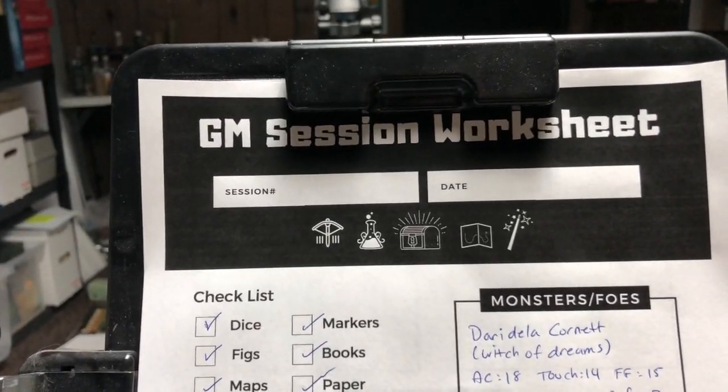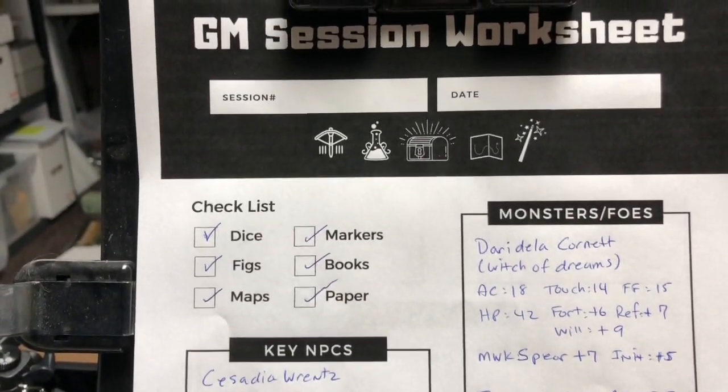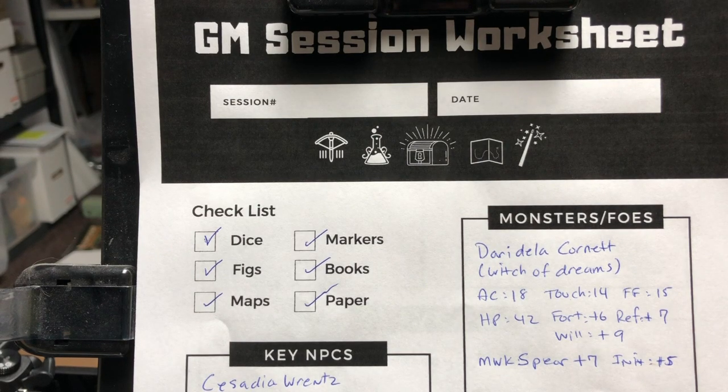At the top here you'll see my checklist — a simple checklist. Do I have everything? By the way, if you'd like to know what I have in my travel box, there's a link above where you can click that and see what's in my box. But these are the major things: dice, figs, maps, markers, books, paper — the necessary stuff. And then I start to break down all the components I feel are necessary for my games. If you create your own sheet, you may create different boxes based on what's important to you.